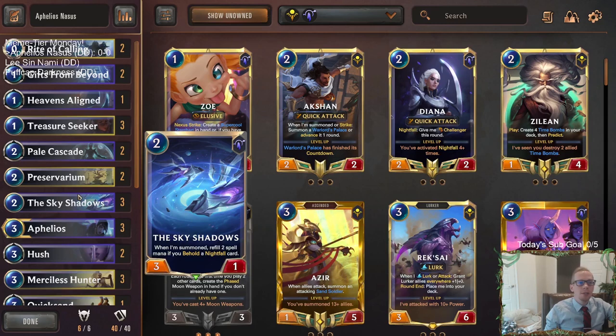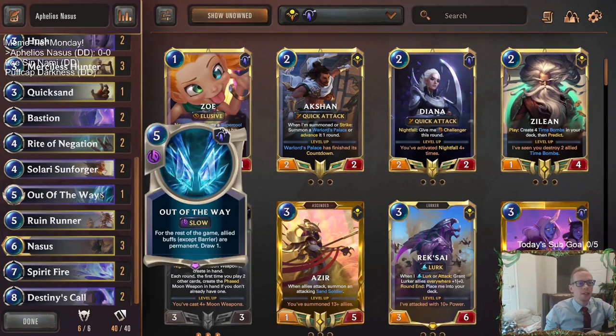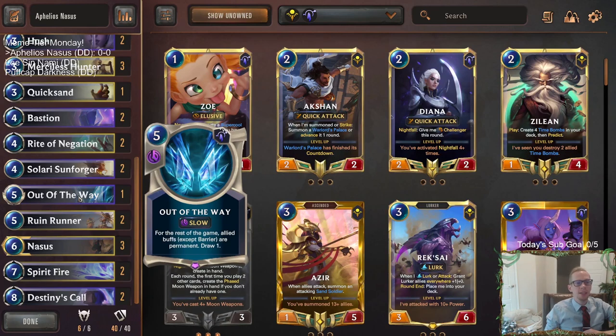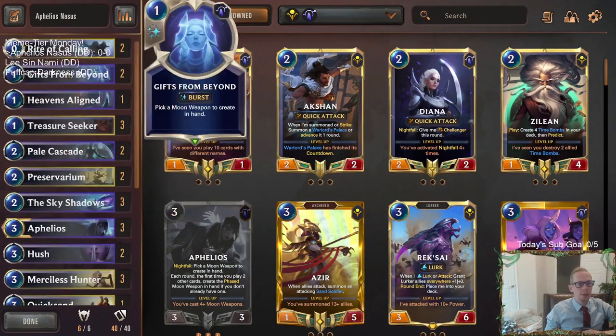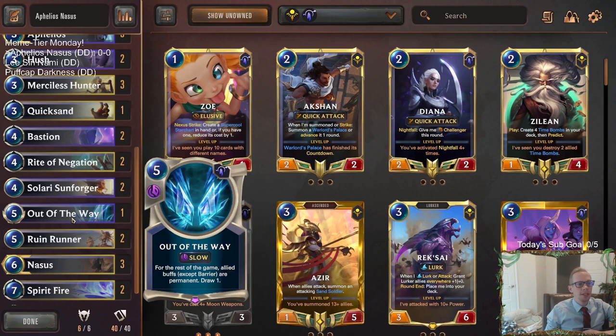Those only last one round, and you don't really kill your opponent in just one round, so we want that to last longer. We're going to be playing Out of the Way so that all those buffs are permanent. You can get permanent Lifesteal, permanent Overwhelm. That also means when we play Solarii Sunforger, it will have permanent Lifesteal after the Out of the Way - just throwing Out of the Way in here for the buffs on the moon weapons.